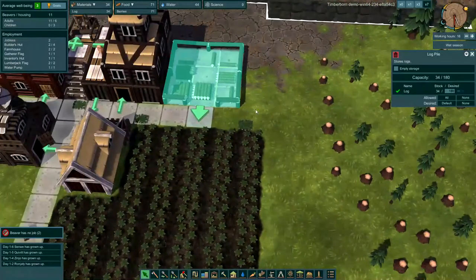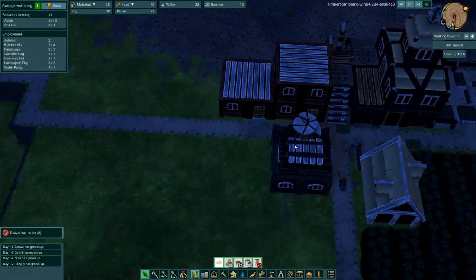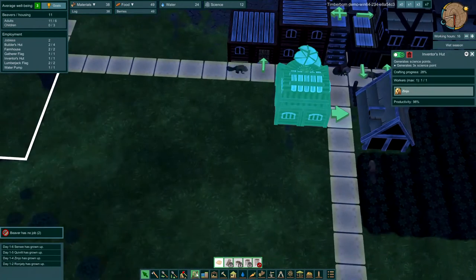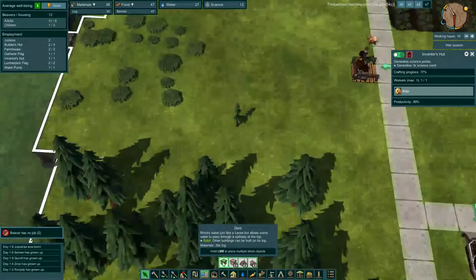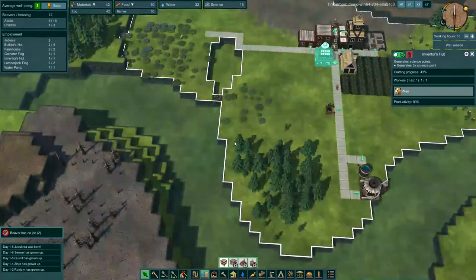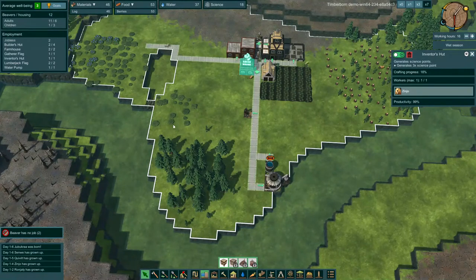We've got 34 pieces of lumber. I don't think we can build platforms yet — we have to research that. We've got 12 science. The other interesting thing in this game is the dams and levees. Dams allow a little bit of water through; levees prevent all water. You can also dig a river — we could make explosives, dynamite, and blast a new river if we chose. Or we could build a dam to block things off so the water flows a certain way, and then build platforms or do whatever we wanted in the dry area.